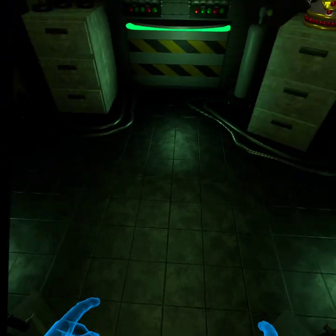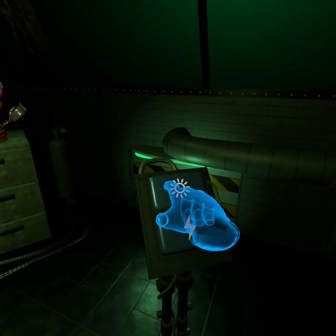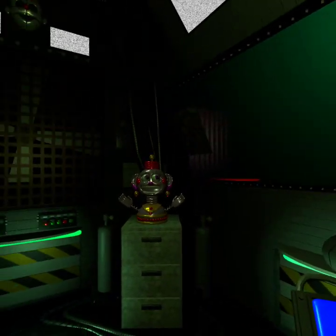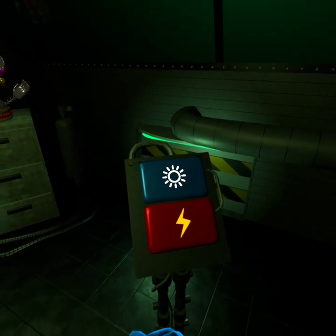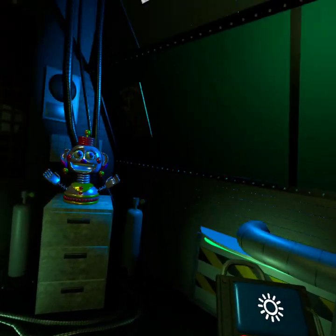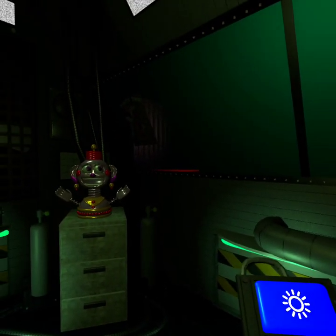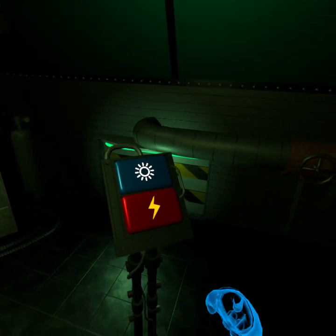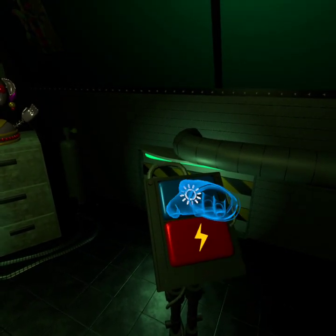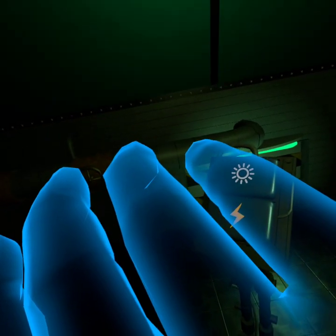Now, view the window to your right. This is the Funtime Auditorium, where Funtime Foxy encourages kids to play and share. Try the light — let's see what Funtime Foxy is up to. Looks like Funtime Foxy is taking the day off. Let's motivate Funtime Foxy with a controlled shock. Let's try another controlled shock. Looks like Funtime Foxy is in perfect working order.